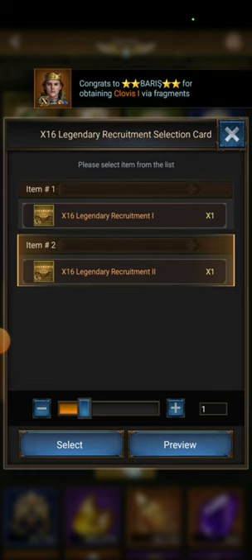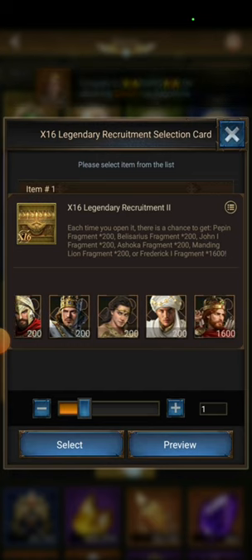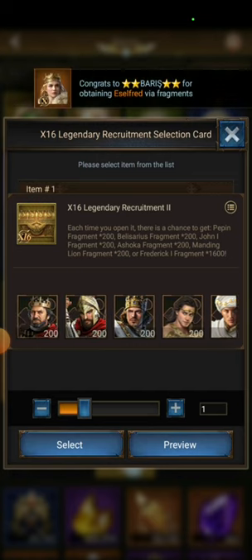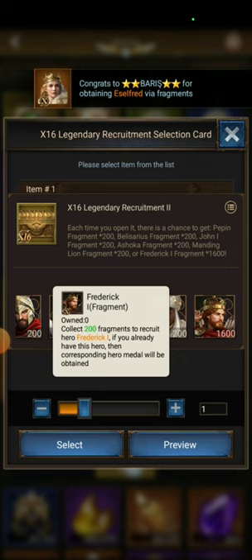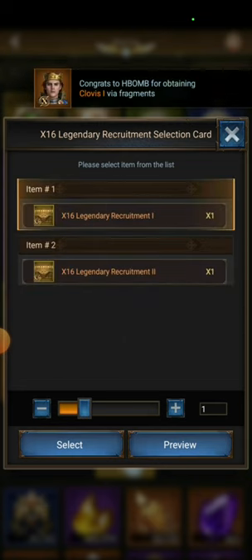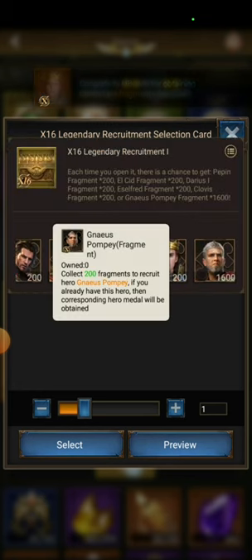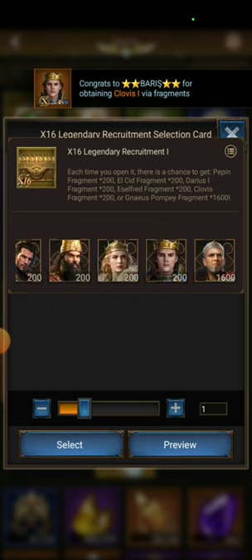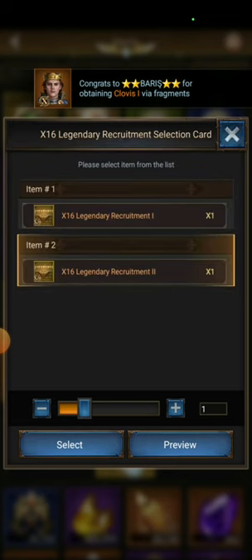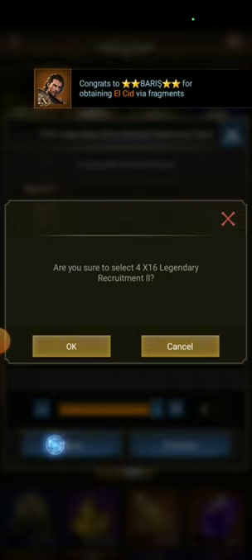I can choose between one and two. These are the new heroes, but I have zero Sundita and I want it. This one also has the new Archer Frederick, and this one has the new Cavalry hero Denaius or something. But let's hope for Sundita, so I choose number two.